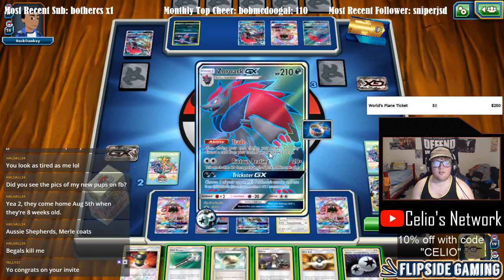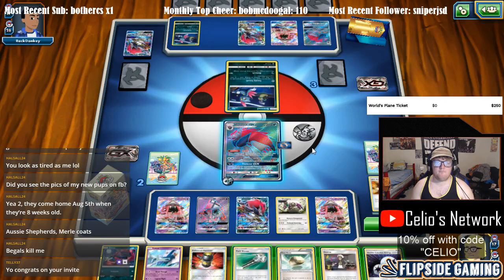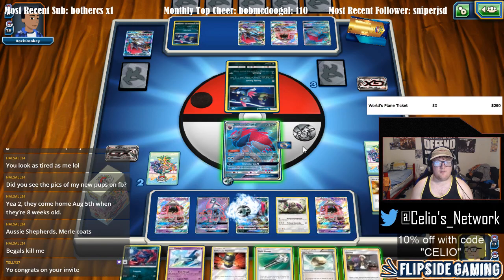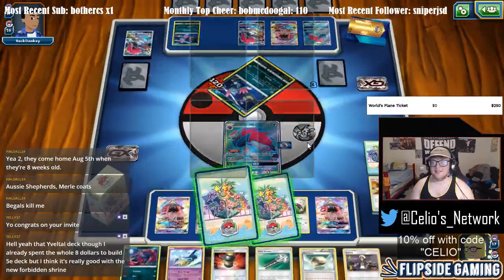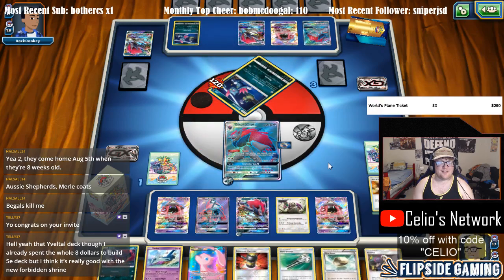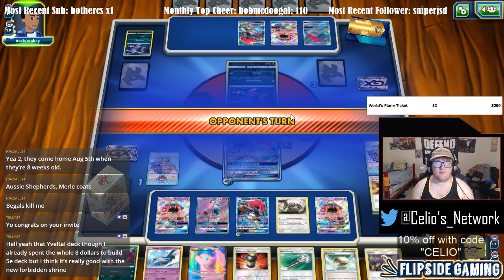I'll also trade the Ultra Ball. I think I'm just going to attach this to be safe — we could always get N'd and need an Energy attachment. Yeah, I have it built already at home with Forbidden Light — I proxied it out. It's really cool. I'll probably be posting some gameplay early next week on my YouTube.